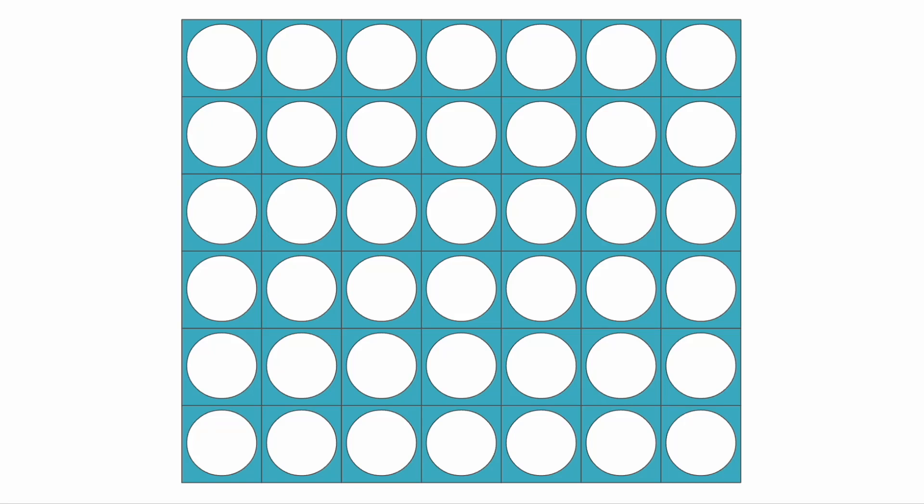Today I'm going to show you how to play Connect 4 perfectly on a 7x6 board in a variety of different situations. It turns out that Connect 4 on a 7x6 board is completely solved. If you're the first player to go, you should win every single time with perfect play.